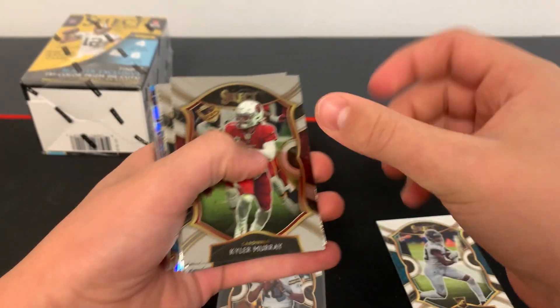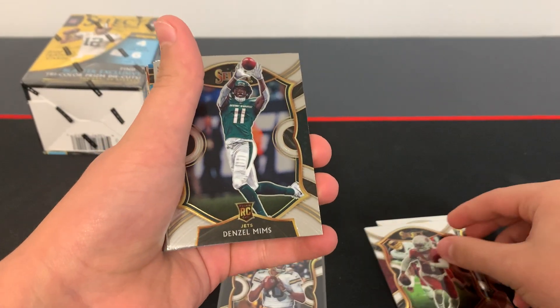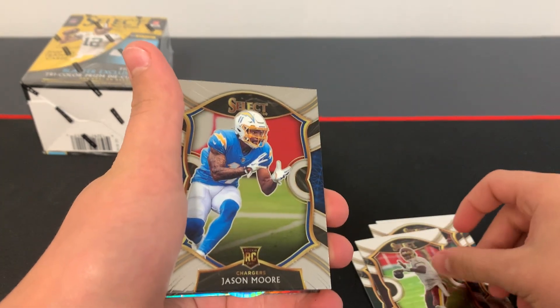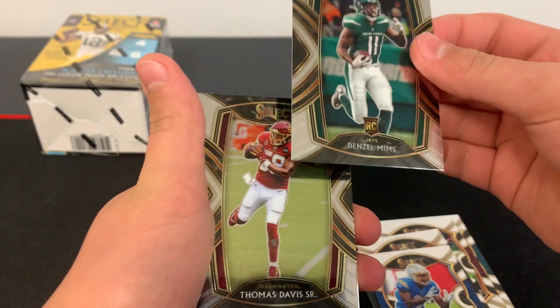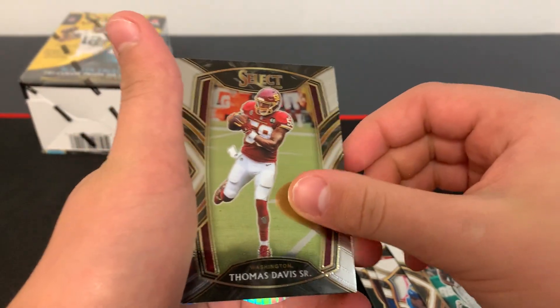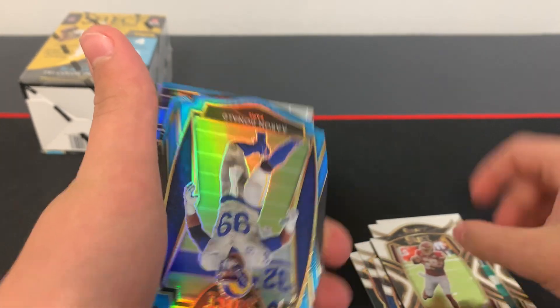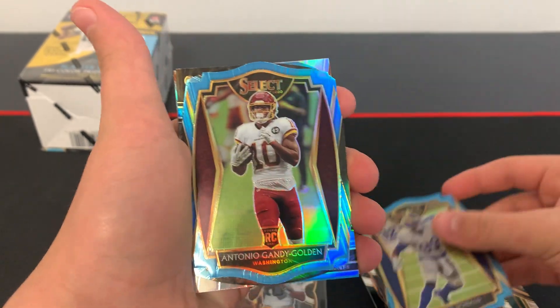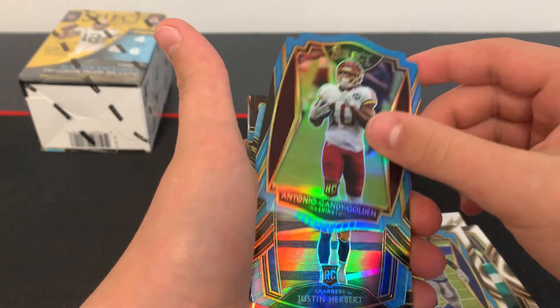Next card we got is Kyler Murray. Denzel Mims. Dwayne Haskins. Jason Moore. Denzel Mims. Club level. Thomas Davis Senior club level. Aaron Donald blue die cut.